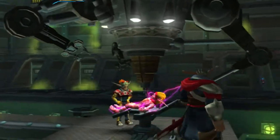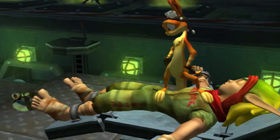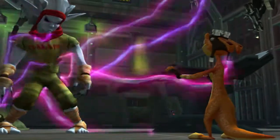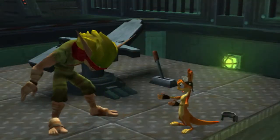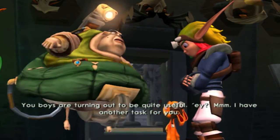Jak 2 and 3 got a whole lot darker. Set two years after the first game, Jack finds himself in a dystopia called Haven City and is being tortured with dark eco. After being rescued by Daxter, Jack soon discovers he can turn into a Dark Jack form, kind of like the Werehog in Sonic Unleashed. He then sets off after the man who kidnapped him. Jack was a silent, cheeky character in the first game, but in Jak 2 and 3 he gains a gruff and mean voice and loses the innocence and charm he had originally.